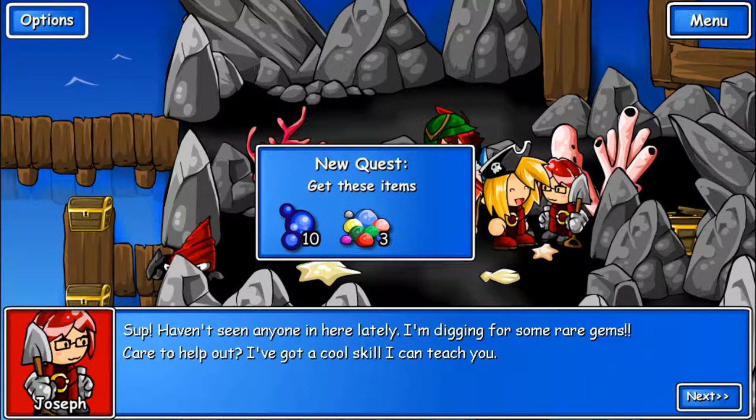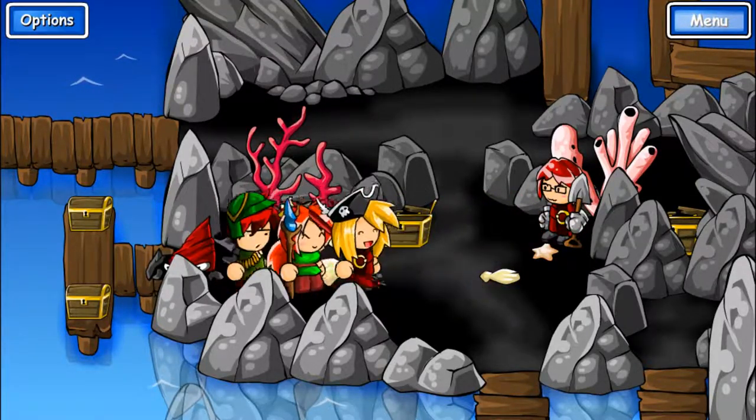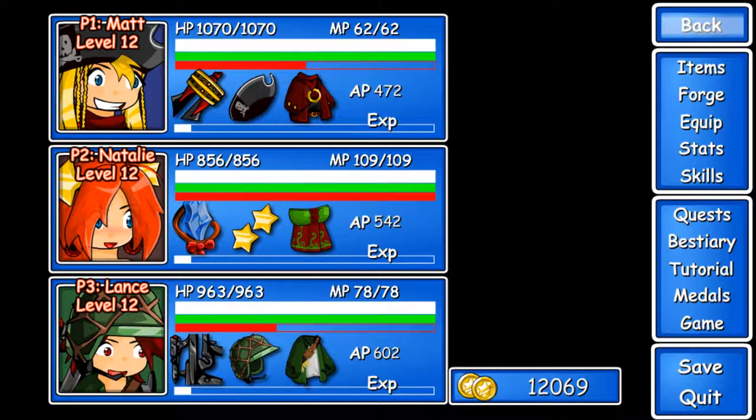Natalie or Lance can now learn the skill Flare, which lowers the accuracy of all foes. And got bacon. Because bacon. Okay, back up to full. It's amazing, isn't it?